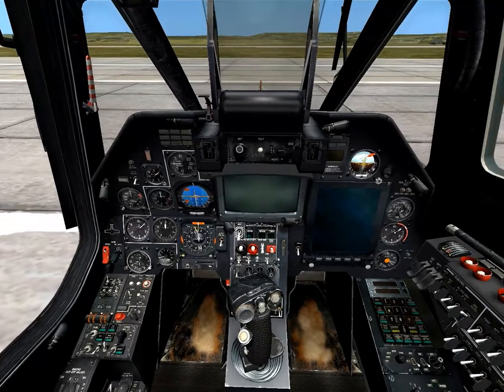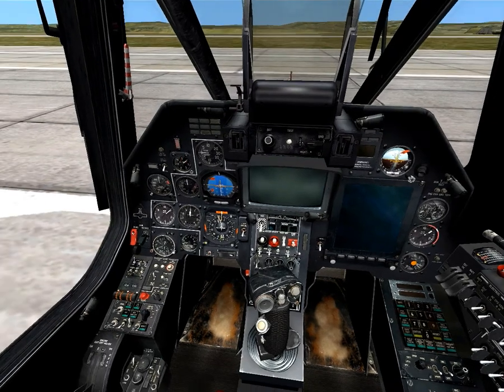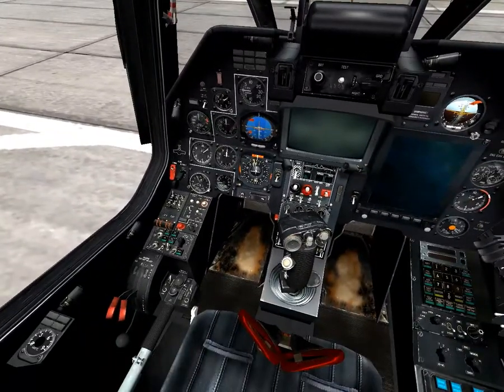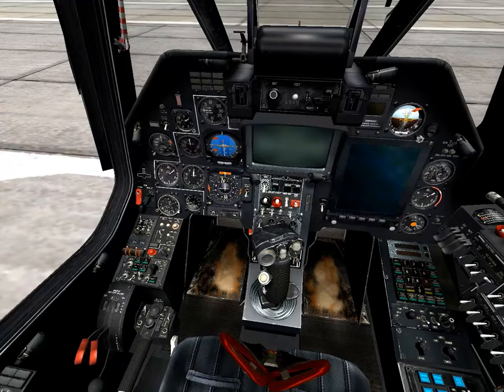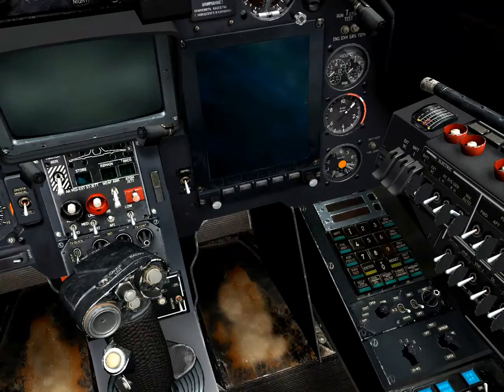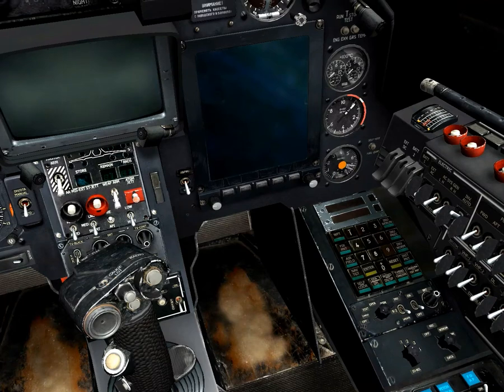This is a tutorial on how to start the KA-50. We will not be flying this one, not this time, as I don't have a joystick and a joystick is highly recommended — almost necessary — for the helicopters. The helicopters include the KA-50 Black Shark, the UH-1H Huey, and the MI-8 MTV. I have a rough understanding of how to start this helicopter up; it's not the most perfect one, but the tutorial that comes with the KA-50 is terrible — poor quality and not interactive.